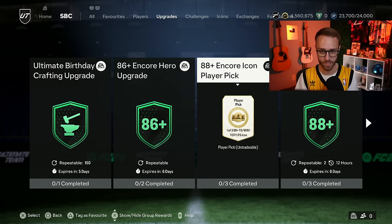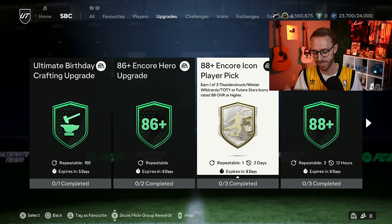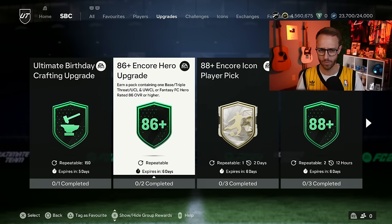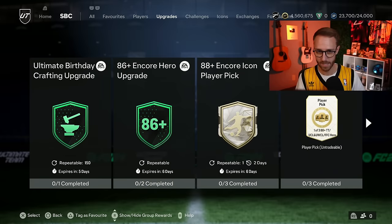I know the Encore Icon is more expensive. I think I'm going to do this one instead of doing the Hero player pick. But since the Hero player pick is cheaper and you could pack some of those Fantasies in there, I totally understand why you would want to go ahead and send it. We also have the regular Hero Encore upgrade pack that is a decent amount cheaper, but of course has the bases in it. There is a plethora of upgrade packs right now in this game, and it's going to bring us to a massive point that I think is astonishing about the current state of this game.